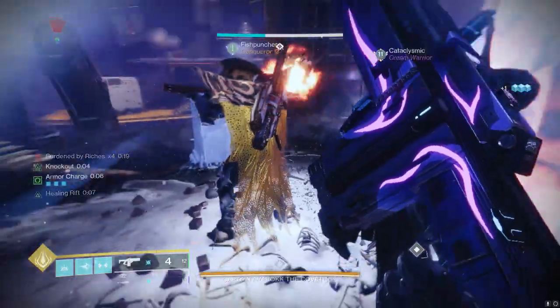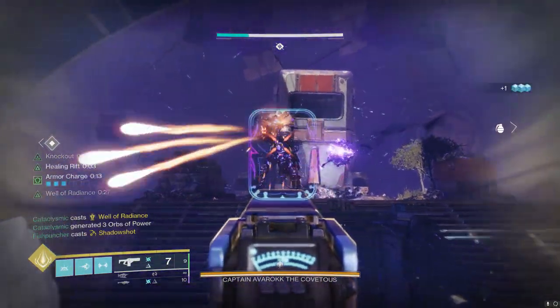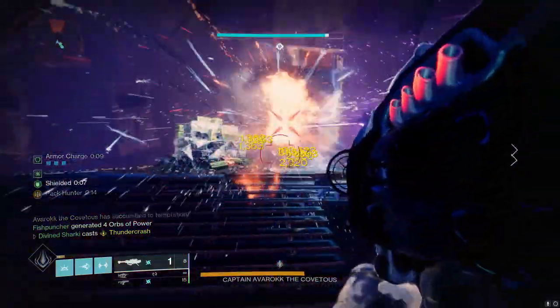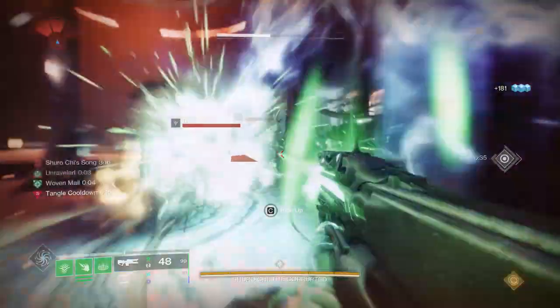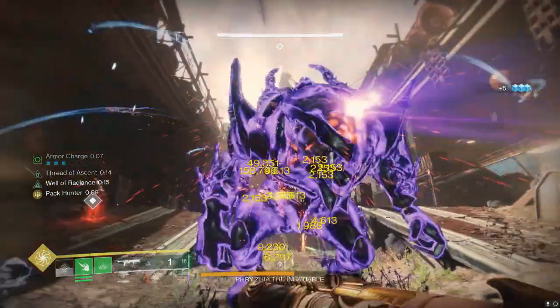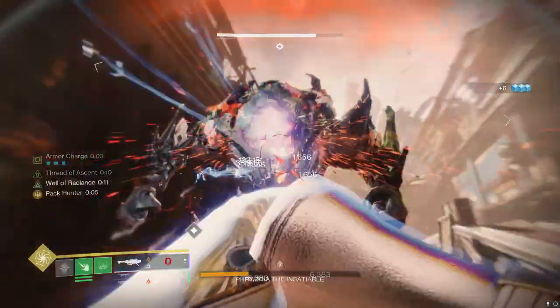For Solstice this year, we're actually going to have a Strand Rocket, so if that's good and worth using and you can get Unraveling Rounds for that, that might be something to look out for, as we don't have a Strand Rocket launcher in the game yet. For a damage loadout, you could run a Damage Over Time effect like Wither Horde, some form of Jolt like a Volt Shot weapon, and then some way to proc Unravel — whether through your Strand subclass or a Strand Rocket if we get one.